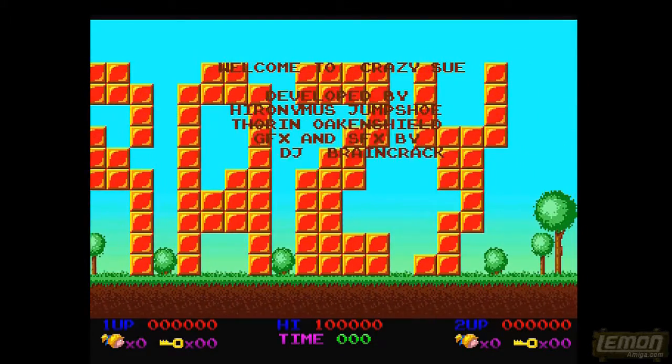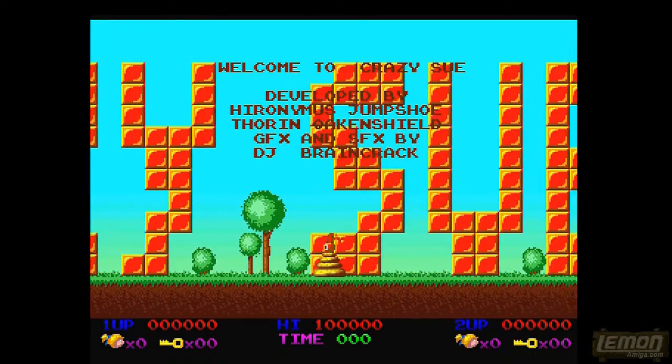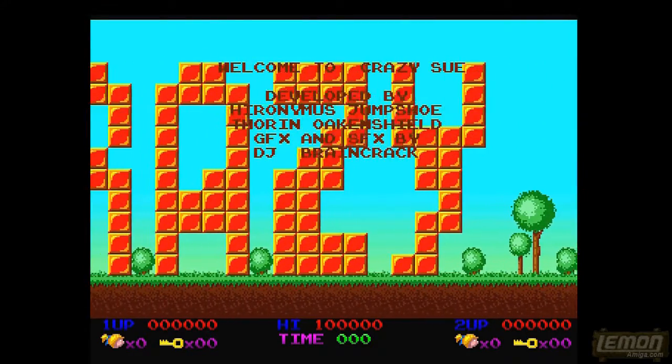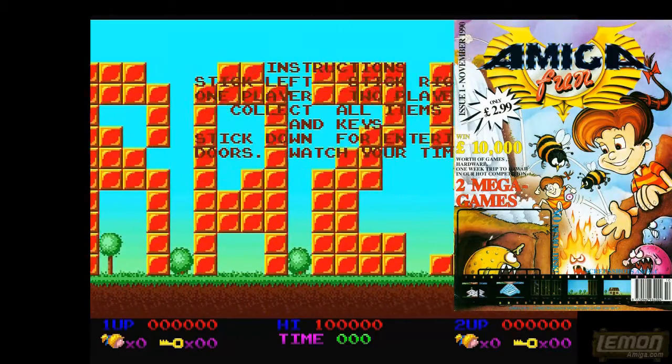Hi there, welcome to another Lemon Amiga play guide and review. In this week's show we'll be taking a look at Crazy Sue, developed by an unknown group from Germany and published for the first time on the front cover of issue one of Amiga Fun magazine in November 1989.